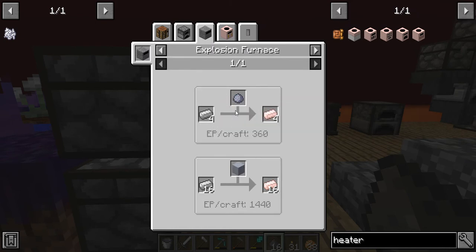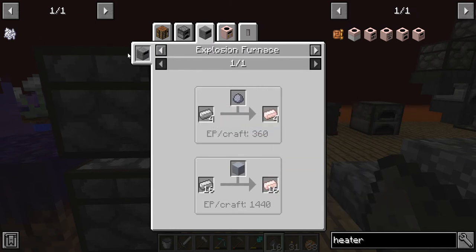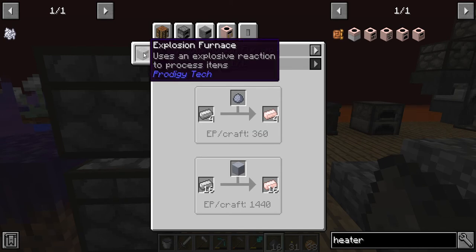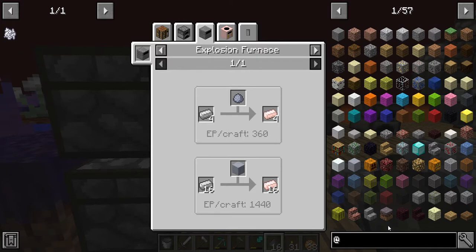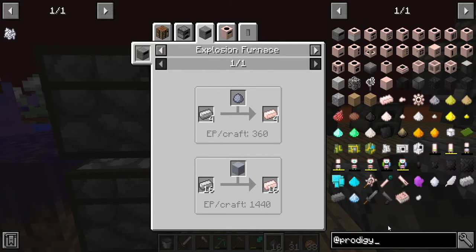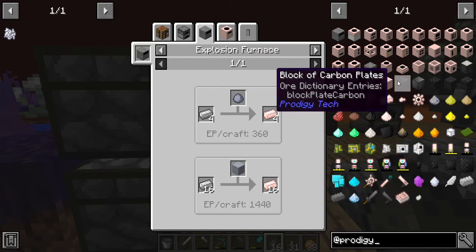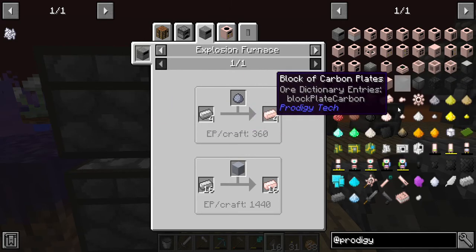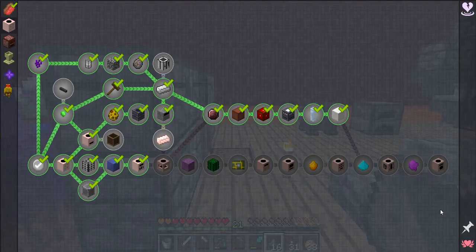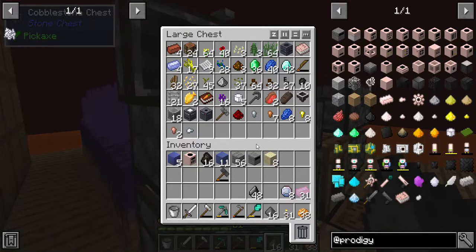I need to make this thing - iron and clay can make ceramic ingots. Is there a Prodigy Tech handbook? Handbook of Prodigy's Second Edition - I'm pretty sure I already have that. Let's see if we can find it. We do have it!